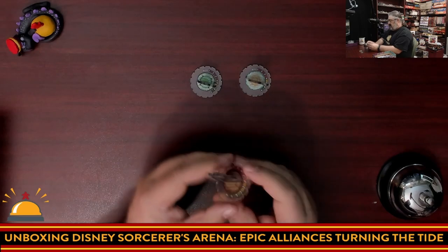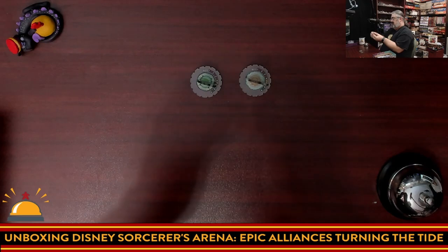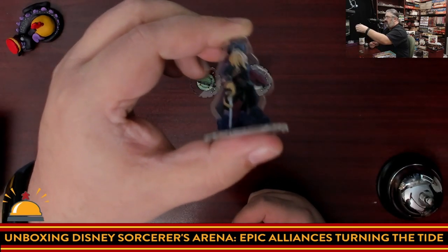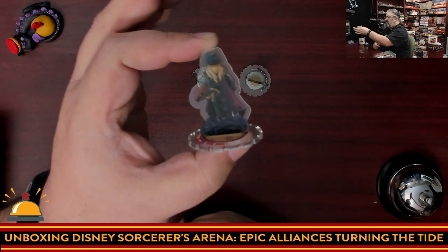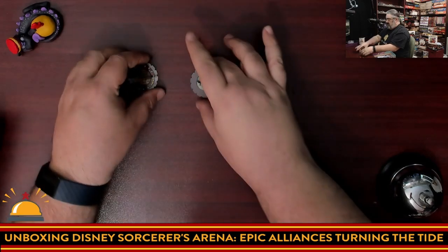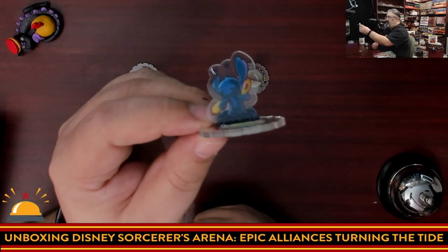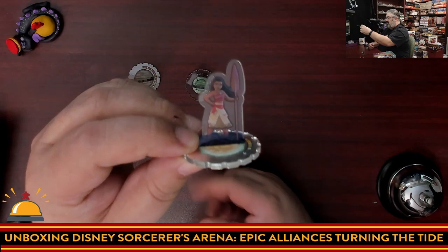Davy Jones has a lot of health. Here we go — we can show them off. Unfortunately I'm getting some reflection here, but you can kind of see how really cool these standees are. They're nice and thick and they're actually two-sided, meaning you get the back of the miniature and then the base with the health. So Davy Jones, then we have Stitch, who's attached much better. I love the fact they're translucent, and honestly for this game I love the 2D look, because it feels like you are playing with 2D characters, which is a great Disney look.